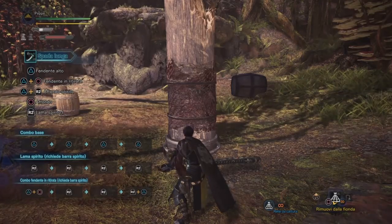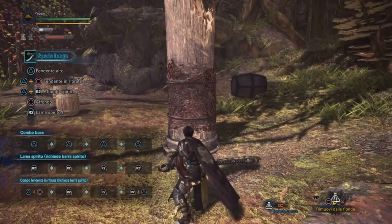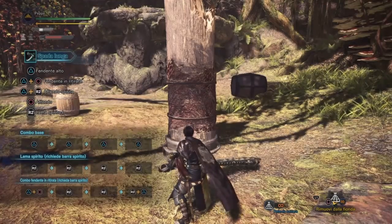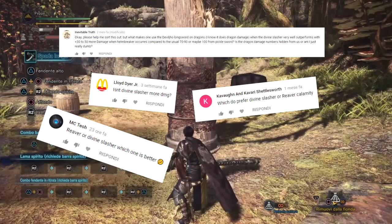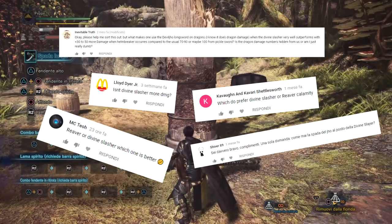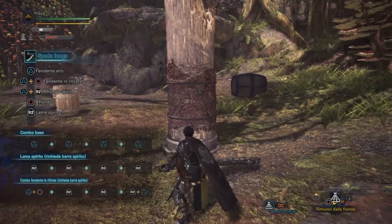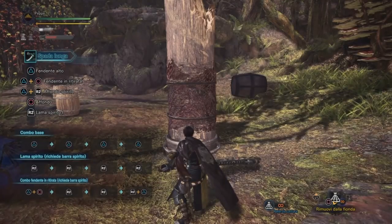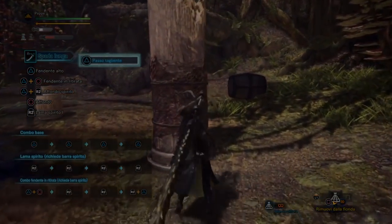Per i giocatori di Xbox One e PlayStation 4, che avete la possibilità di utilizzare il set di Behemoth e Teostra Arci Temprato, utilizzateli: in quel caso la River Calamity è superiore. Spero di aver risolto con questo video tutti i dubbi delle persone che avevano pareri contrastanti sulla validità di queste due spade lunghe. Molte persone mi scrivevano nei commenti chiedendomi se era meglio la Divine Slasher o la River Calamity: ho deciso di fare un video per mettere insieme tutte le idee e chiarire questa domanda una volta per tutte.